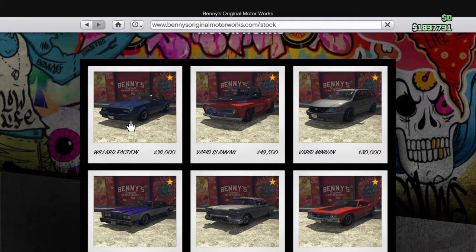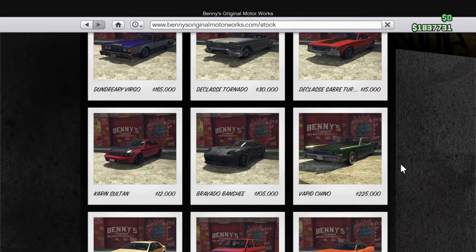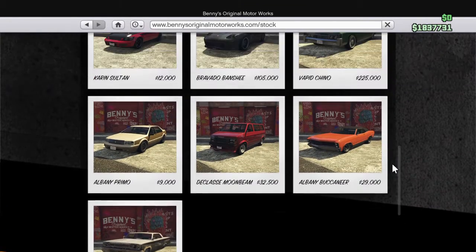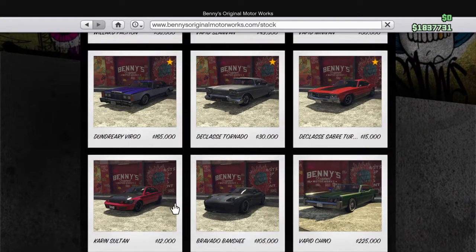Obviously you can't find some of these out on the street. But you can find the Minivan, the Sabre Turbo, the Tornado, the Sultan, the Primo, the Buccaneer, and the Voodoo. I've also noticed the Moonbeam. You can't put a Banshee in your garage.